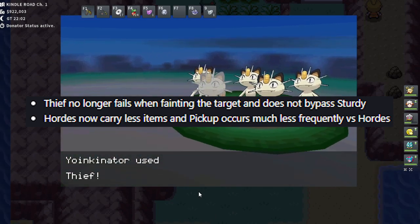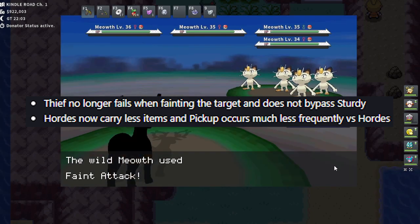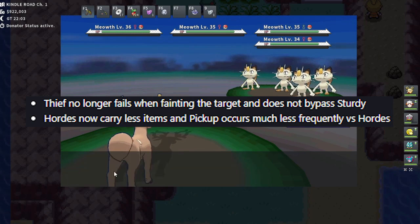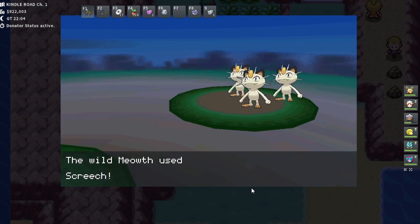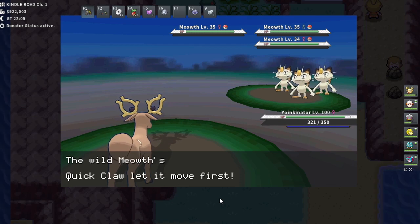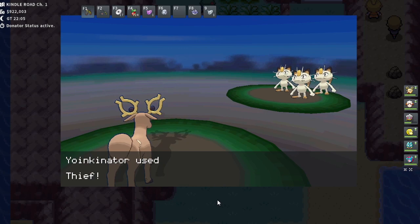Hordes now carry fewer items, so abusing hordes for items seems less efficient. That might mean single-target farming would be better. I've done a lot of testing across multiple single-target locations, and I tried adding Pickup and Pay Day to offset not finding many coins. Single-target all kind of sucked, not going to lie. You can do some rare single-encounter shiny hunting while doing it, but I rarely found coins this way — it's not the most efficient.